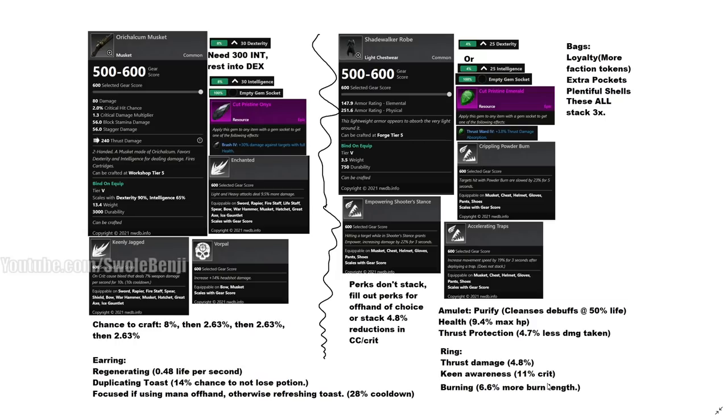The third ring perk is Burning, which gives 6.6% more burn length. That sounds minor but it's really good — combined with the intelligence perk of 30% longer DoT duration, which does work with Powder Burn, it increases Powder Burn to 17.75 seconds. Powder Burn's cooldown is 15 seconds, so you can keep someone burning indefinitely, which counts as a debuff and therefore increases our damage. For earrings, Regeneration is great — 0.48% HP per second — so you'll be healing passively while roaming.